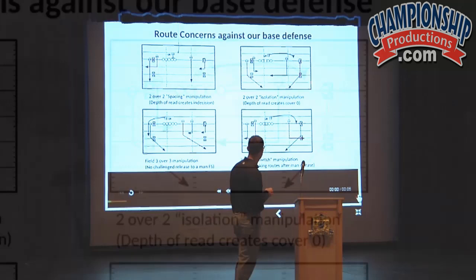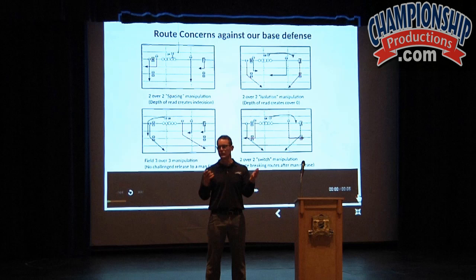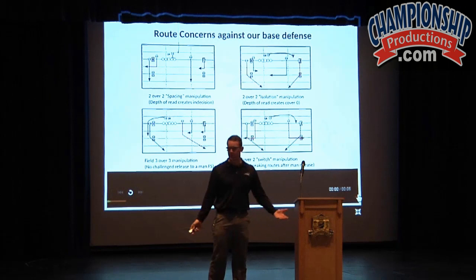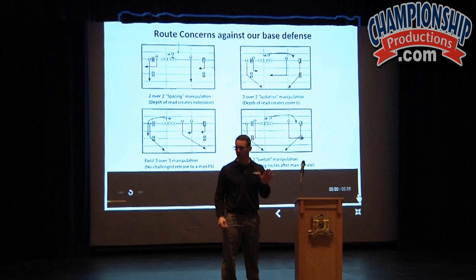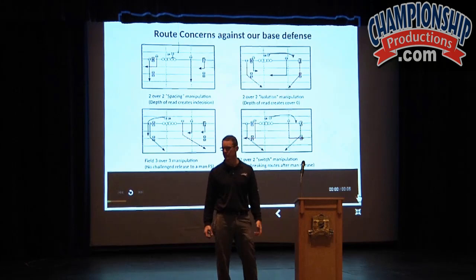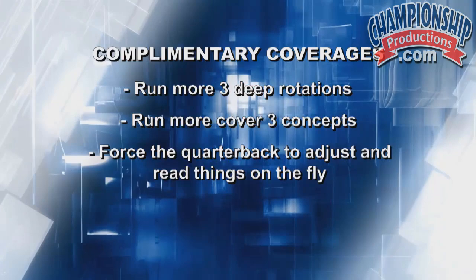We also were susceptible to what we called isolation reads, where you could manipulate our base cover four and identify that now we're going to turn that into man and we're not going to have any post help. So when you look at all of these things offensively, we knew where we were going to be attacked — and defensively, how we were going to counter this. Being a base cover four team with a four man pressure, the rest of this is all going to be our four man pressure cover three complements, because our complementary coverages were to run more three deep rotations and cover three concepts to attack some of these weaknesses, and then force a quarterback to adjust and read things on the fly, as opposed to an offensive coordinator just manipulating plays against our defensive system.